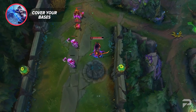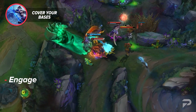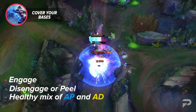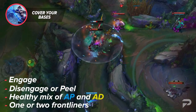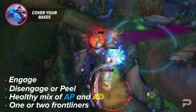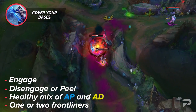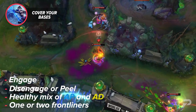Your average team should have engage, disengage or peel, a mix of physical and magic damage, and at least one — preferably two — frontline champions. Again, this is just a very basic set of things you should look for in most comps, but there are things to add and take away depending on the other champions that get locked in.